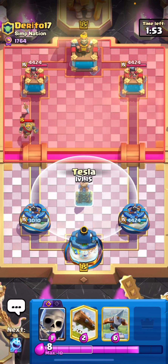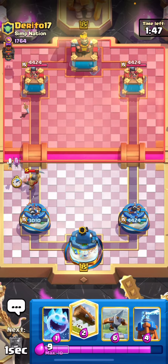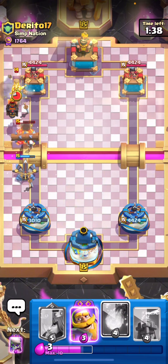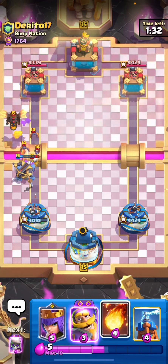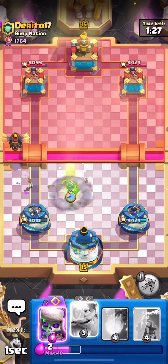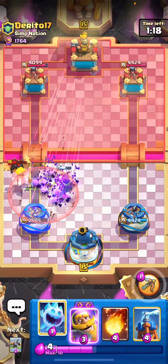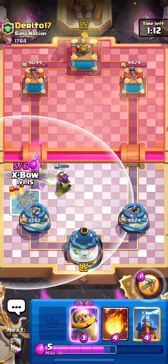When you're playing Expo you just hate cards like Night Witch because you barely have any splash in the deck, and Fireball isn't enough because of the bats. He's got Cannon — okay, really bad Night Witch placement. He should have let it go in. Night Witch is his main threat against me, so that's actually a relief. Really good Evo Skellies.